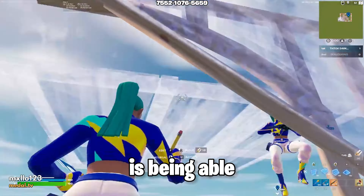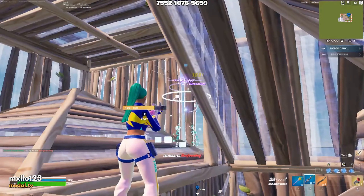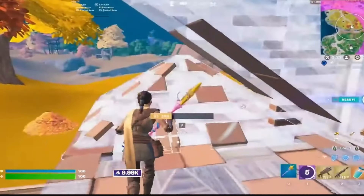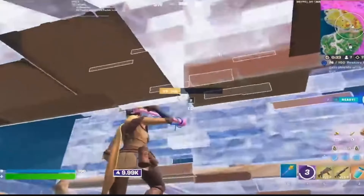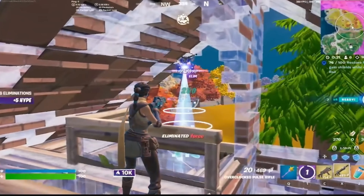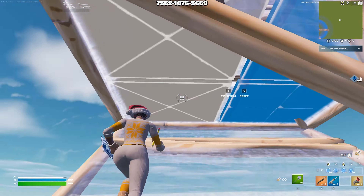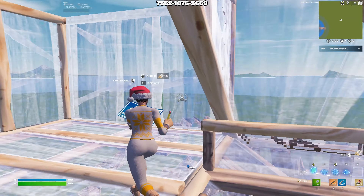The next thing you need is good crosshair placement. When you see pro players like Polarize, Re, and Clix have really good piece control and are able to do edit courses without messing up frequently, it's because they have good crosshair placement. Good crosshair placement is when the crosshair in the middle of your screen makes very minimal movement when editing multiple times.